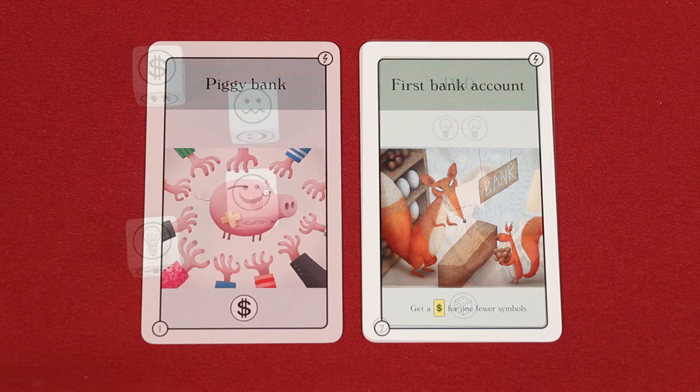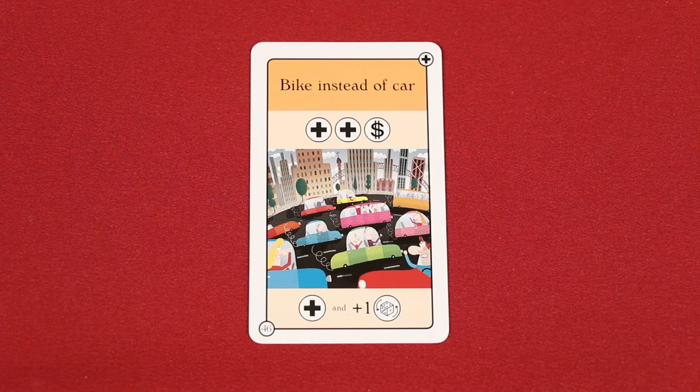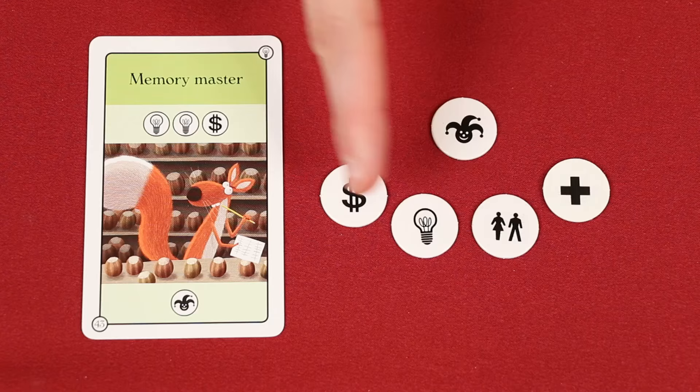There are a few other symbols you might see on a card. A die symbol means you'll roll an extra die at the start of your turn — there are only seven dice included in the game, so even if your cards provide a total of nine dice to roll, you would still only roll seven. The die with arrows signifies an extra reroll, so by having one of these you could reroll up to three times in your turn instead of twice. The joker symbol is wild and can be used as any of the four basic types: health, relationship, knowledge, or money.